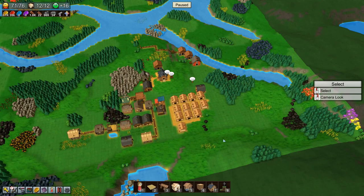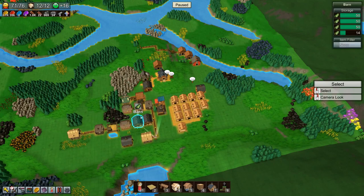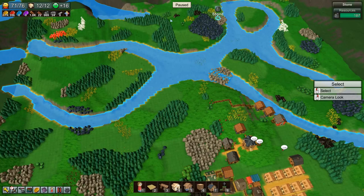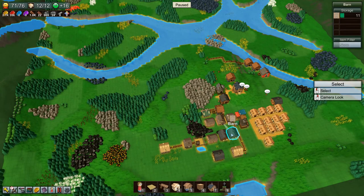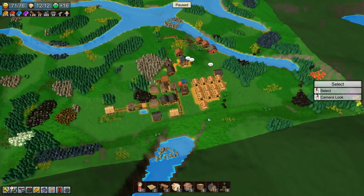Hey everyone, I'm Nog and welcome back to Factory Town. The first thing we're going to do today is a bit of housekeeping because I've realized that all of this is one big mess. Basically all of these buildings are for making our cloth conveyor belts, and they don't need to go into our food market or general store. As long as it's in a barn, it goes into our shared inventory and we can have it anywhere on the map.